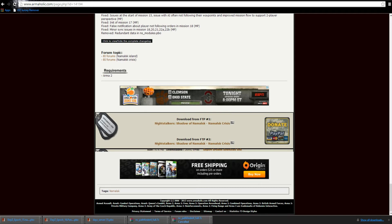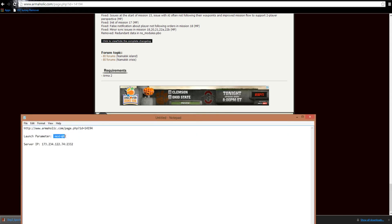Hey guys, what's up? Today I'm going to show you how to install Daisy Epoch Namalsk. You're going to need three things: this download link, the launch parameter, and this server IP address.